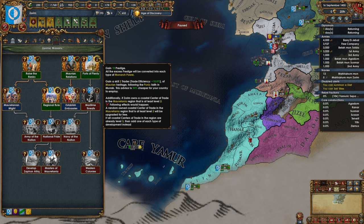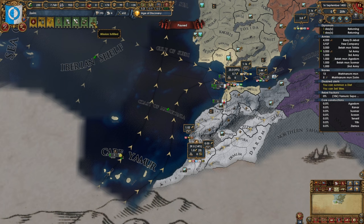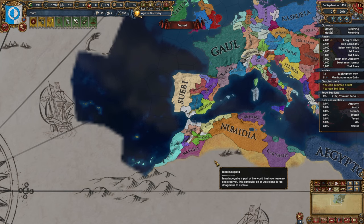Ports of plenty — we can go with 10 prestige and a level 2 trader who's half off, or we own at least a level 2 center of trade. A random owned coastal province center of trade in the Mauritania region that has at least level 2 will be upgraded. So I reckon we're going to wait, upgrade our province, and get a level 3 for free — that'll help us keep some trade from going out that way. We can also go with regional rule to gain a free stability as well as a permanent claim on the entire region.